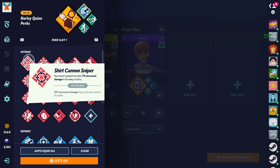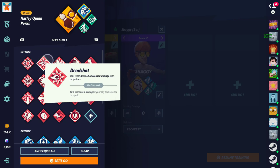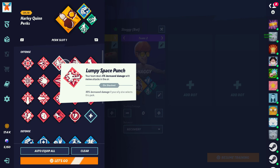Next we have Deadshot — your team deals 5% increased damage with projectiles, 10% if doubled. Useless. This one is just for long range, and just overall I don't feel like it's useful at all. Putting it in useless. Next we have Lumpy Space Punch — you deal 5% increased damage in the air, 10% if doubled with your teammate. Useless. This perk just doesn't do enough. Again, you're adding an extra damage or two. Your knockback is being increased slightly, but even then it's just not worth it. There are so many better perks. Lumpy Space — useless.